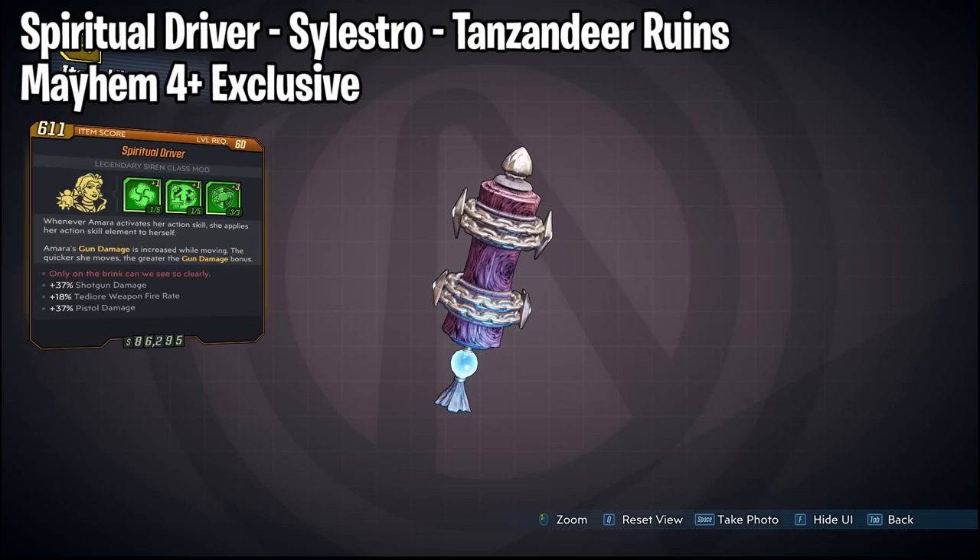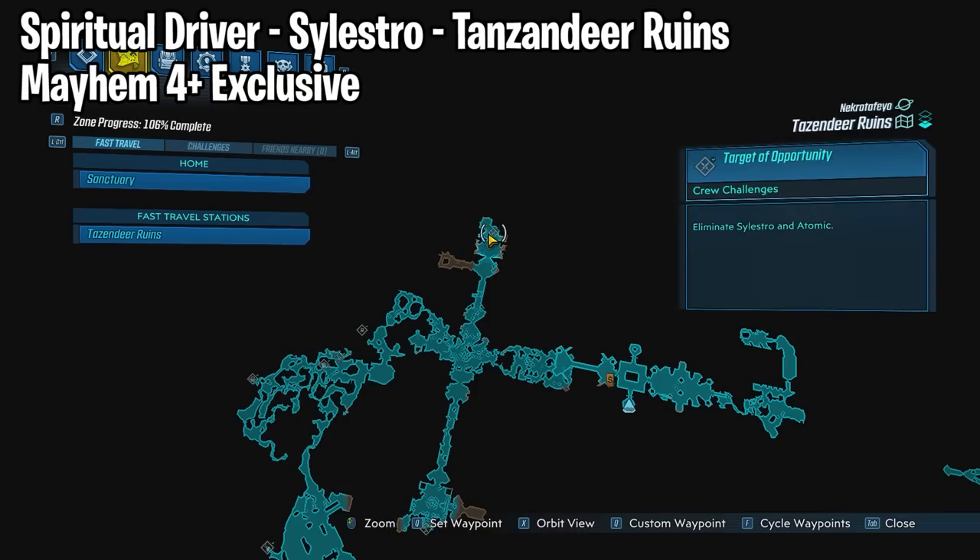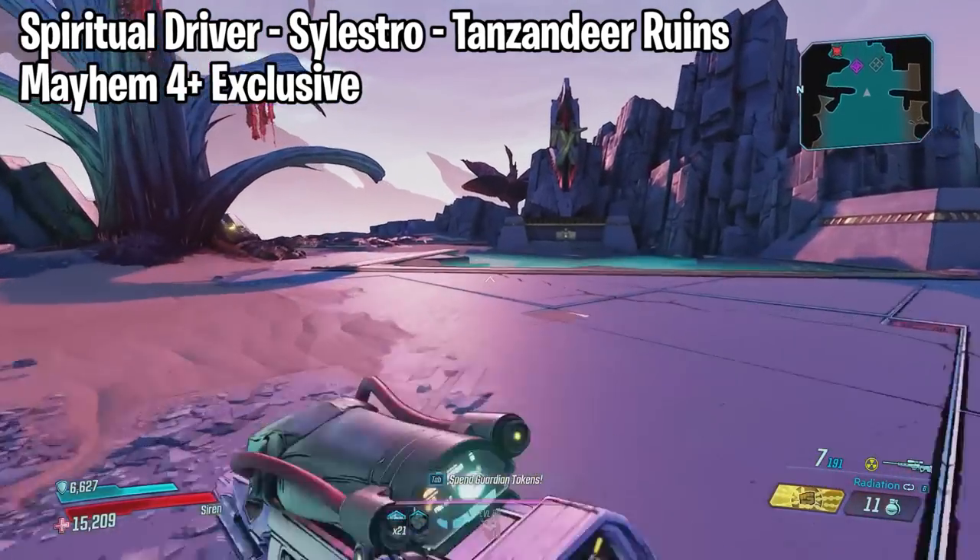Starting off with Amara's Spiritual Driver — this drops from Celestro, who is located at the Tencent Deer Rowans at the spot shown on the map. Just head over there and farm him.